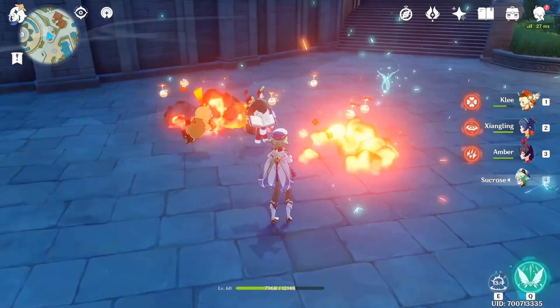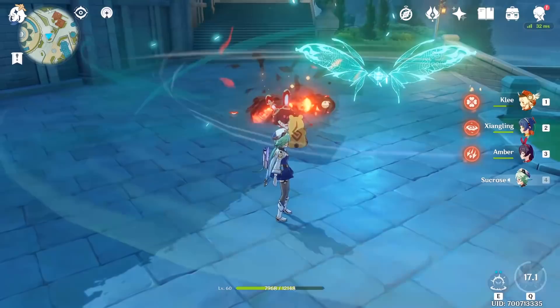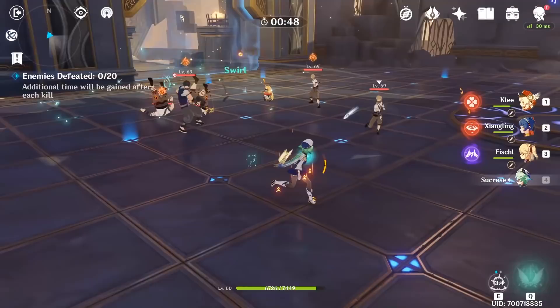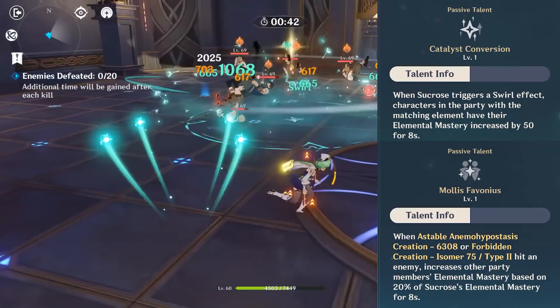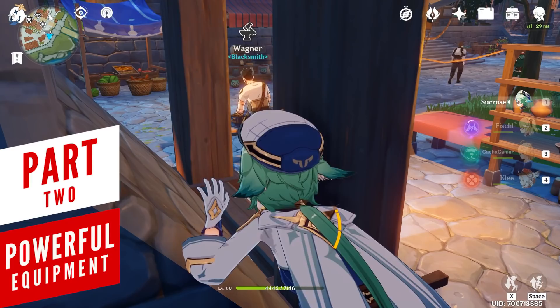Her skill and burst can pull objects towards the center, which means things like Xiangling's bear, Amber's dummy, or Klee's bombs will get grouped together with enemies. The burst will pull things more easily and absorb the element it comes into contact with, while the skill will barely pull any objects and won't absorb any elements. Overall, she's the ultimate master of swirls, and getting her to the 4th ascension gives you 2 passives to boost your team's elemental reactions. You'll also have an easy time keeping elemental statuses like Pyro and Electro constantly reapplied from all those swirls.